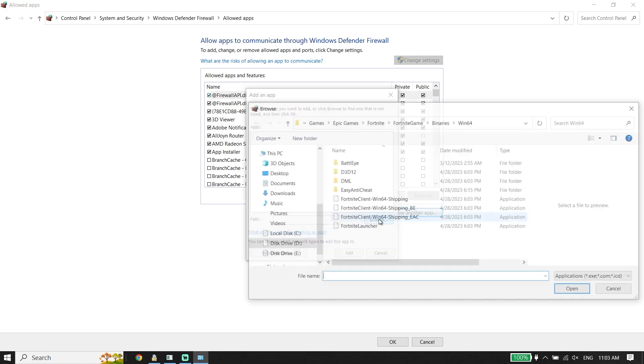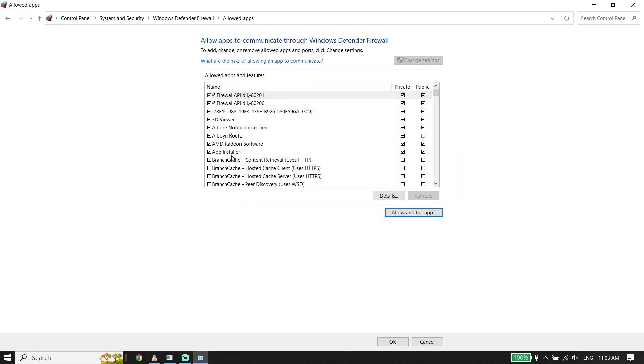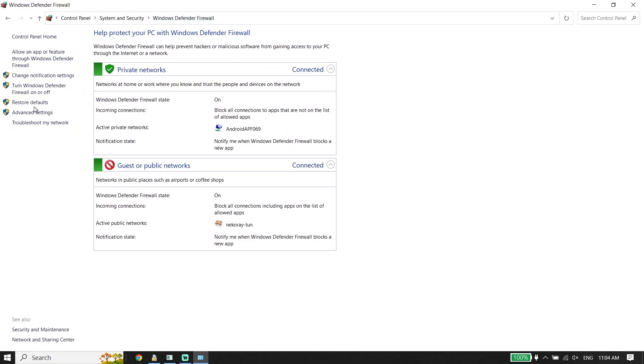Click Browse and locate the FC24 install location, select the FC24 application, then click Open. Add FC24 to Windows Defender Firewall because sometimes this problem happens because of Windows Defender Firewall or your antivirus. Add FC24 to your antivirus exclusions or Windows Defender Firewall.